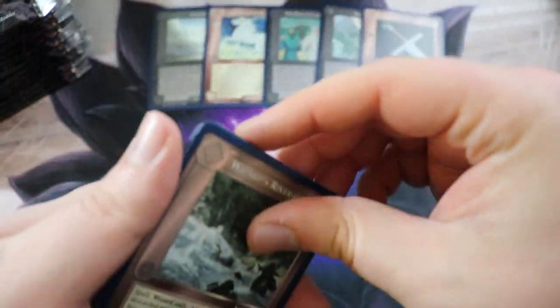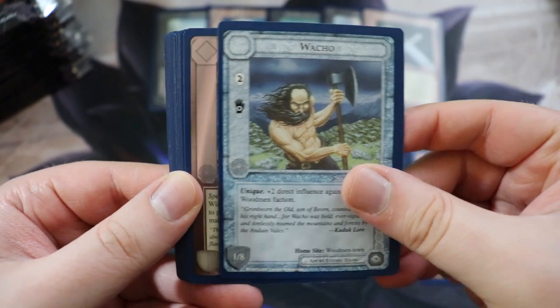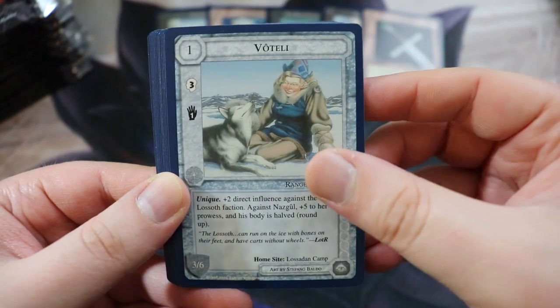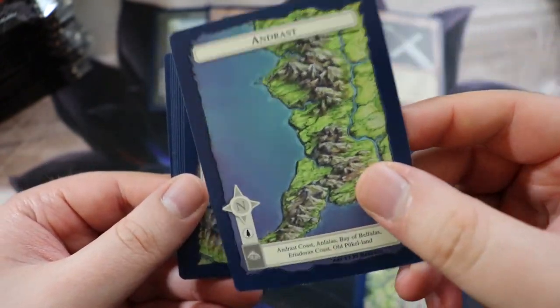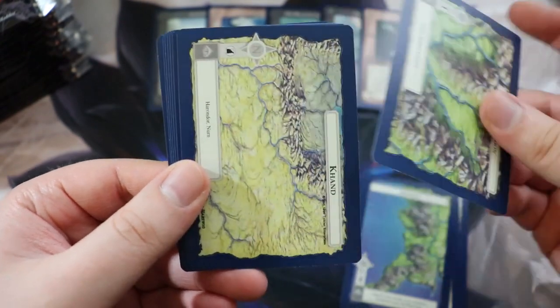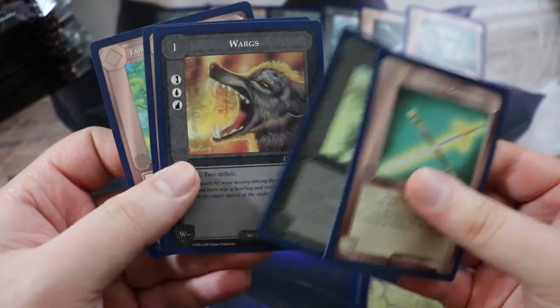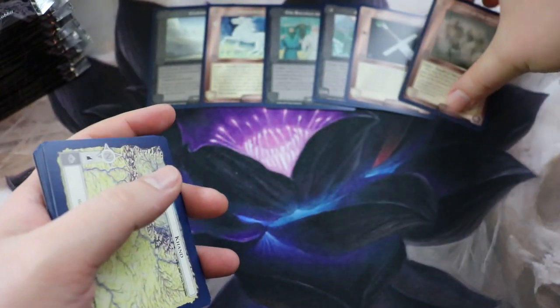Anduin River and Norian. We have Anduril, Flame of the West — really sweet rare card. I talked about Anduril in my overview because the card's really cool — there's a lot of sweet flavor with it. You can get Narsil and then play the Reforging card and reforge it into Anduril, which is very flavorful. We have the Wizard's River Horses, Watcher, Wizard's Flame — pretty sweet uncommons — and then Botelli, Edelhand.